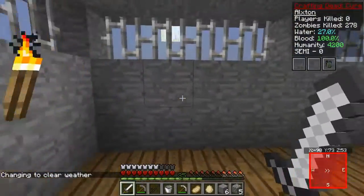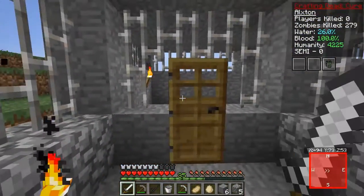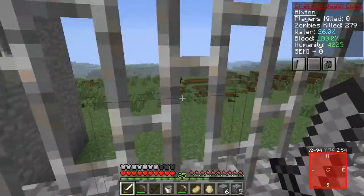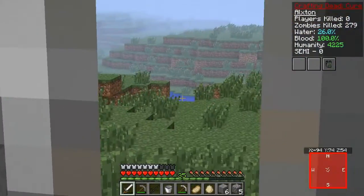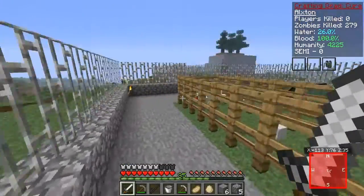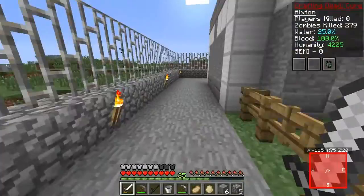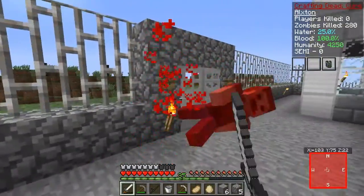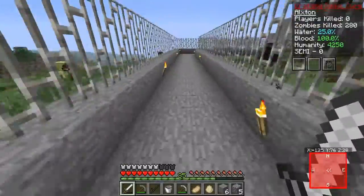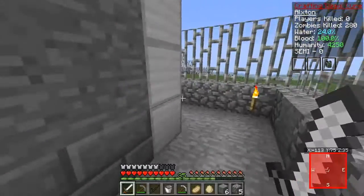A lot of you guys are saying we're gonna make this area the gun shop — where we can store all our weapons. I kind of like that idea a lot. We might also have another getaway hallway that leads us to the river right close by, which can give us a big farm. That's gonna be a cool approach for the next episode. If you guys enjoyed this episode, make sure you hit that like button — if you can go for 50 likes that would be amazing. Subscribe if you're new, and I'll catch you guys later in another video of The Walking Dead. Peace out!